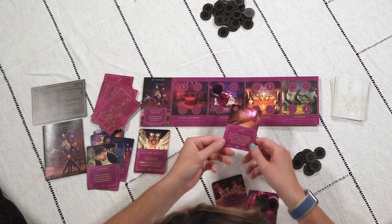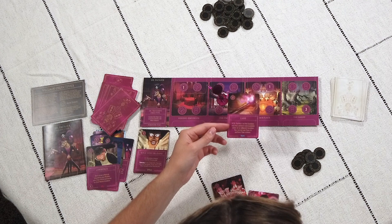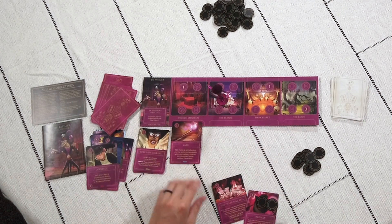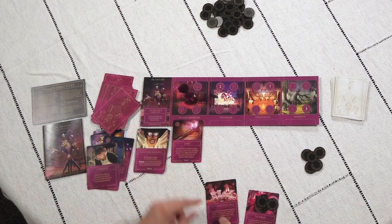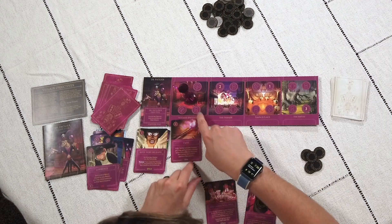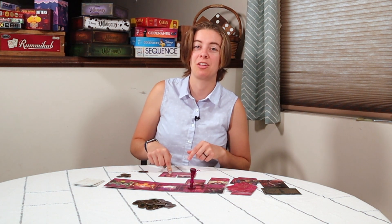If you have time and no one else is really close, keep going through this process until you come across the cane. The cane is a really powerful card: if Dr. Facilier is at this location you may perform one available action at an adjacent location — you cannot use the cane to perform fate actions. It costs three and you place it at the voodoo emporium. When you play the Cards Will Tell you need to be at the voodoo emporium, and the cane lets you play two actions — one from your location and one from an adjacent location — so you can play both cards in the same turn without worrying about the talisman being taken.